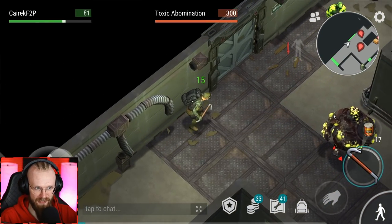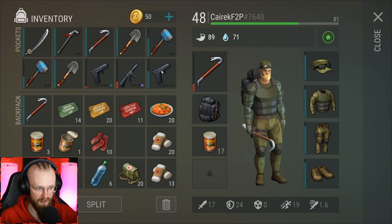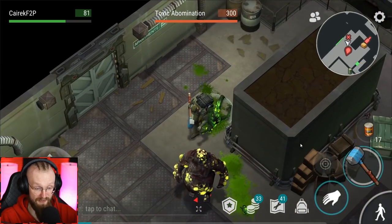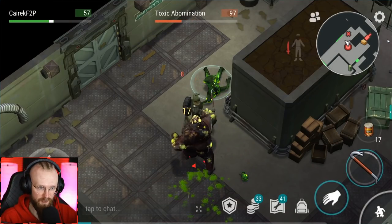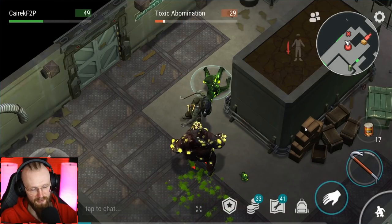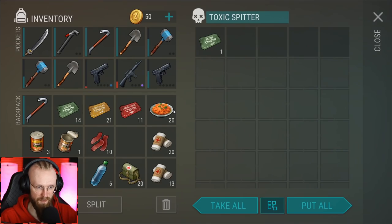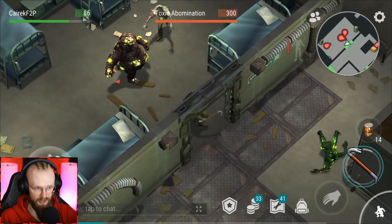Now I'm gonna go to the top and try to sneak attack this Toxic Spitter, but I'm not gonna use my crowbar — I'm gonna get the Skull Crusher. I'll attack it like this. We've done over 100 damage. Now we're gonna damage this Toxic Abomination. We could go and wall-trick it, but we don't have to do it everywhere and all the time. We've gotten an orange ticket from the Toxic Abomb, and here we've gotten a green ticket.